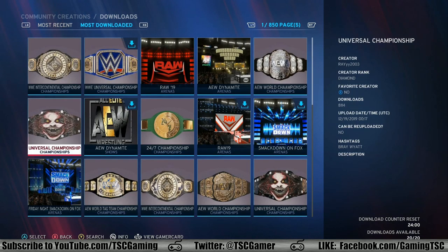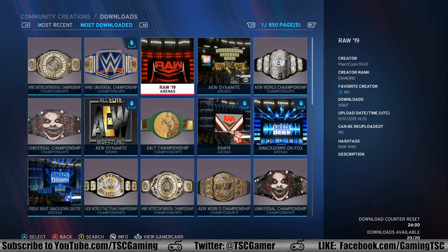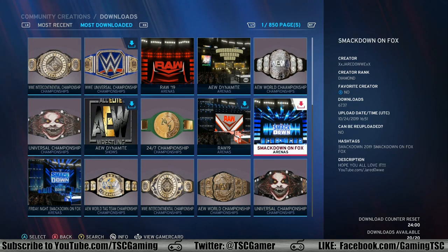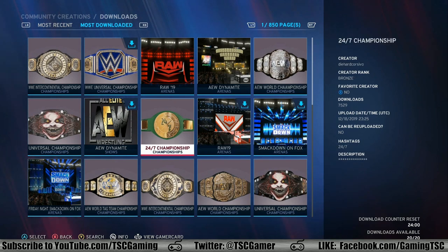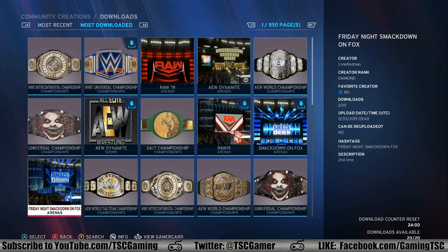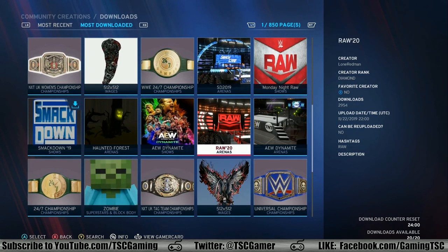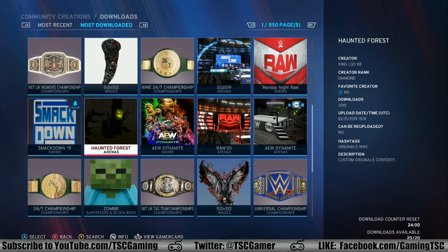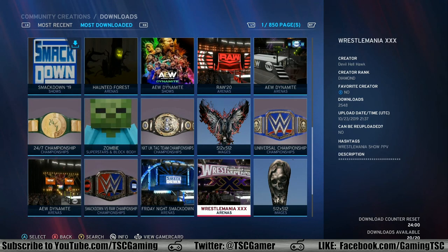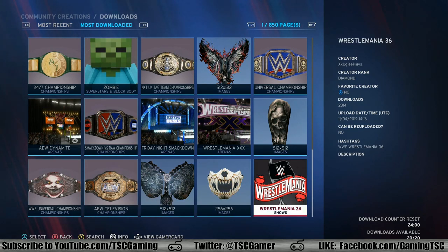...you have the new IC Championship, the Universal Championship that's blue, the current Raw Arena, AEW Dynamite, AEW World Title, SmackDown on Fox Arena, Raw 19 Arena, the 24-7 Championship, that horrific Bray Wyatt belt, Friday Night SmackDown on Fox, AEW Tag Team titles, and so on and so forth. And if you scroll down, you got AEW Dynamite as a show, Haunted Forest, if Bump in the Night wasn't enough for you, a zombie block body, WrestleMania 30, the SmackDown vs. Raw Custom Championship, and oh yeah, the recently held WrestleMania 36.